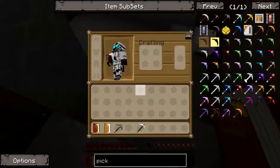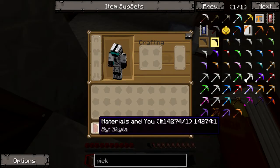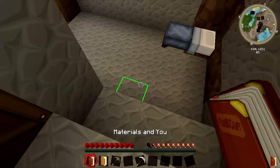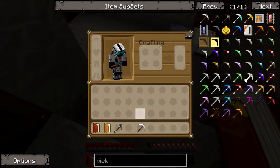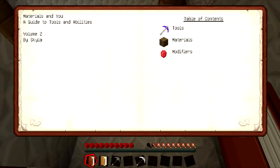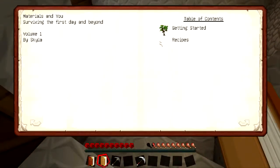You're asking what is this for? This stuff mostly comes from the Tinker Tools mod. You get this book when you first start out, and what it does is it tells you basically what you can make and how to make it.